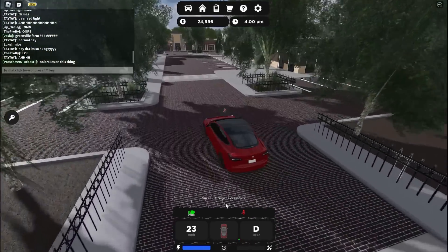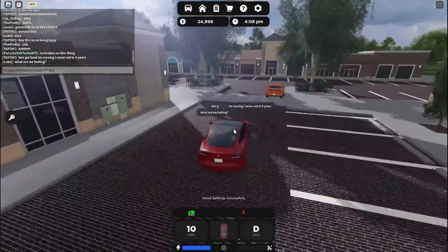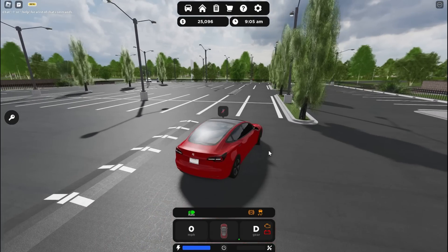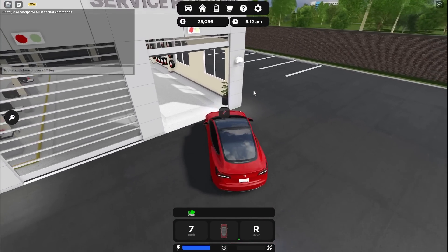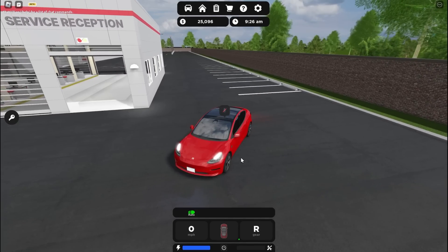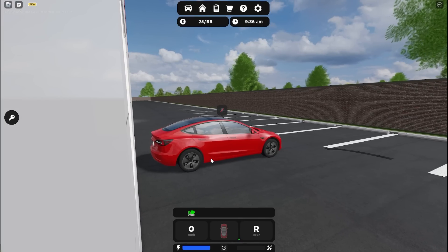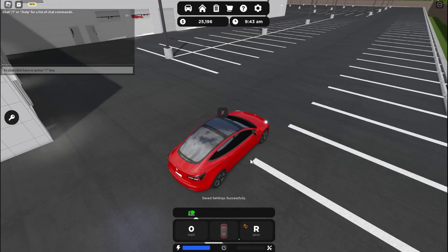Another thing on here is parking sensors, which is kind of cool — I've never seen a game have this. I've never seen a game have lane departure warning assist or parking sensors, which is actually kind of cool. So you can probably infer what parking sensors are: if you get too close to something, it'll start beeping at you. I'm going to back up to this wall right here — check this out. We have parking sensors. The closer I get, the louder and faster it'll beep. It'll also attempt to stop braking if I get too close, but I kind of overrode it and kept going.